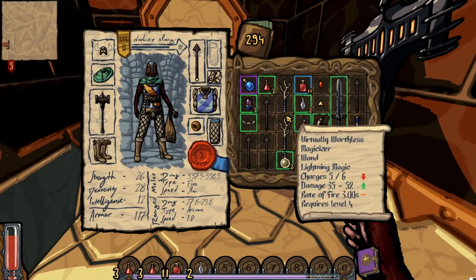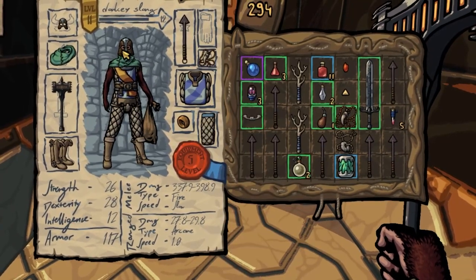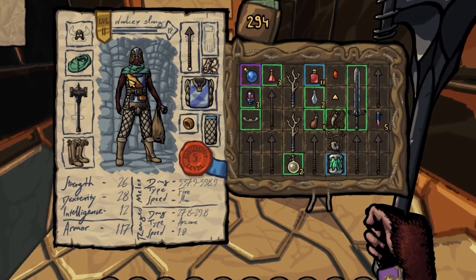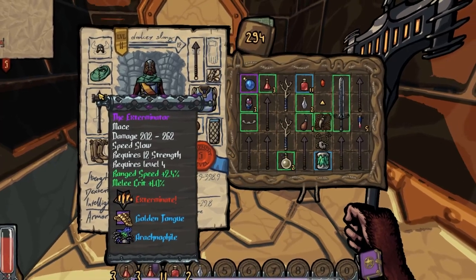The spider dropped me some nice loot — gave me this little helmet and a really strong mace. This mace has some nice abilities on it, so I'm going to use this time to touch on abilities in this game and point out some OP ones that you should look out for.